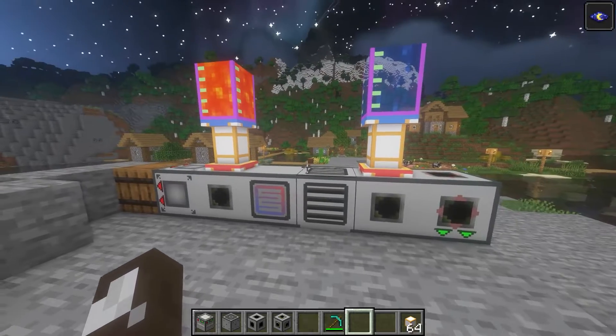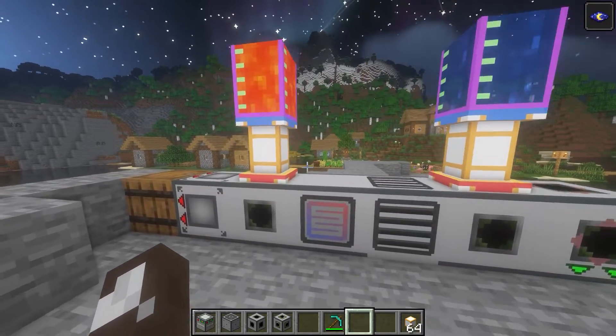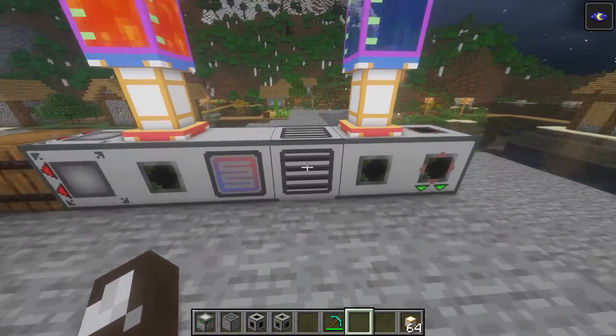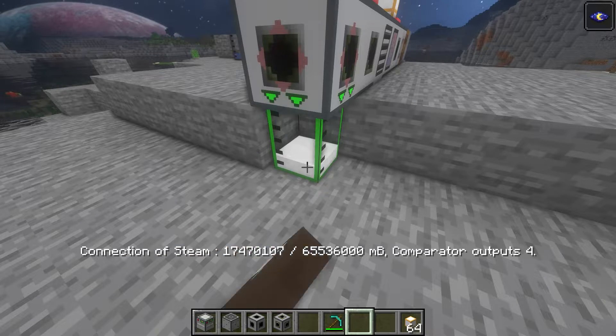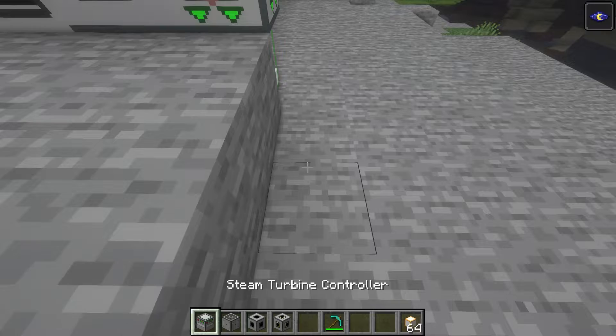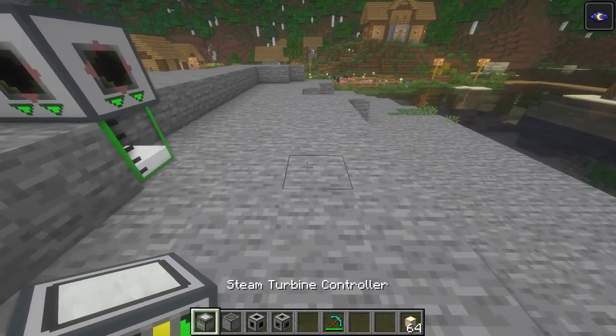This mod is called Advanced Generators — one of the best generator mods in Forge. What I'm doing is taking lava and water and making steam. All the steam is the output, so I've got a bunch of steam constantly coming in. What I might want to do is get a steam turbine, which will let me generate power from the steam.